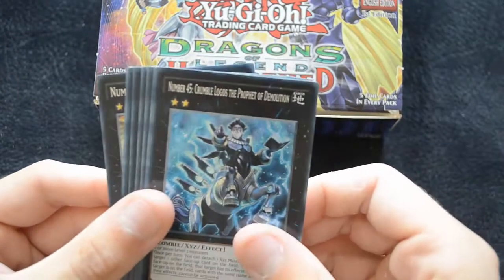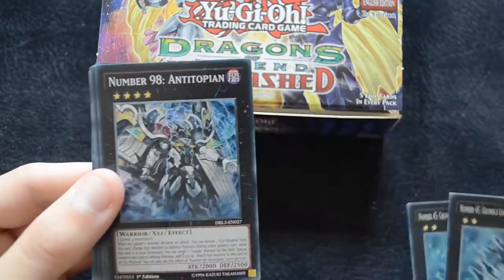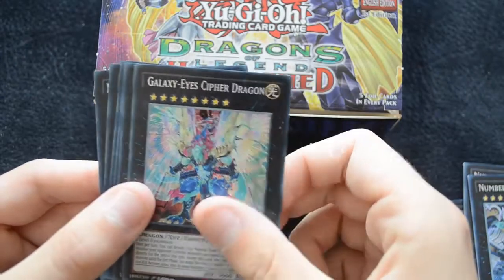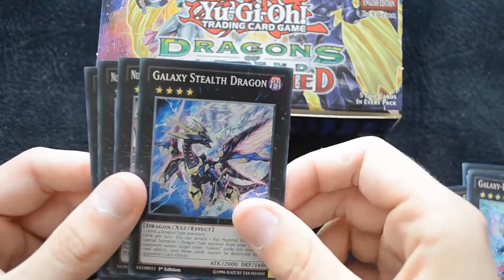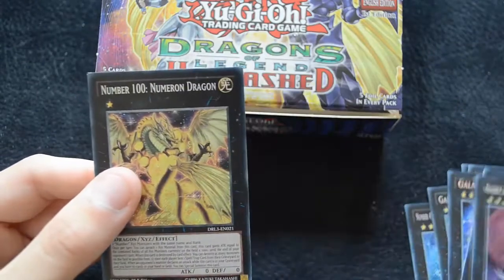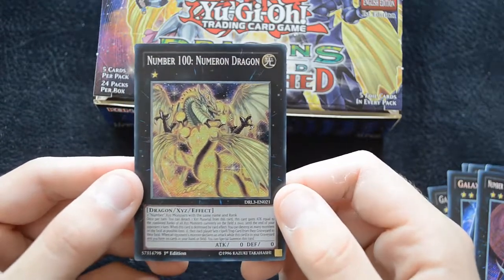For our Xyz monsters we got quite a lot of these: two copies of Number 45, two copies of Number 98, two Galaxy Eyes Cipher Dragon, one Galaxy Stealth Dragon, one Number 51, one Number 24, and one Number 100 Numeron Dragon.